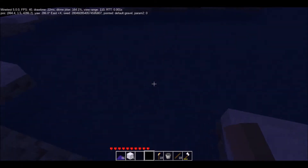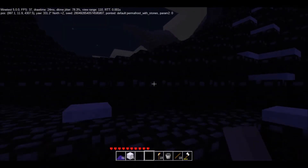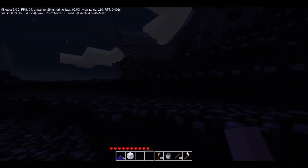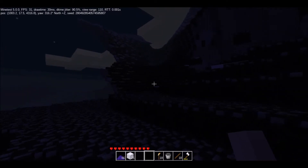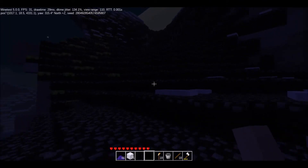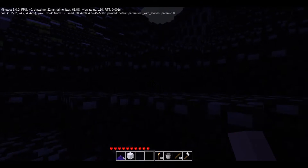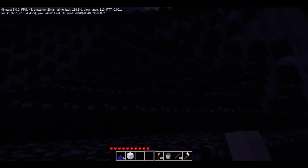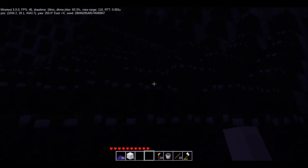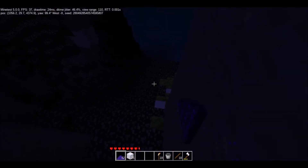I thought it was going to be a small biome but it's a lot bigger than I thought — it has gravel beaches. Gravel is a lot more useful in this game because I found out I can make gunpowder. That's why I'm trying to find the savannah shore biome to get papyrus and make paper, then TNT.